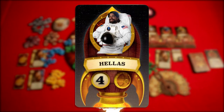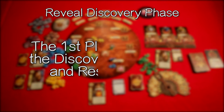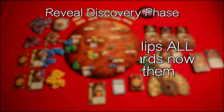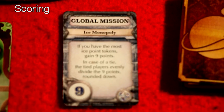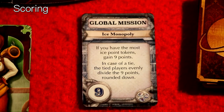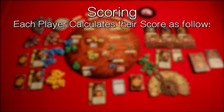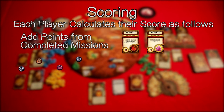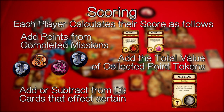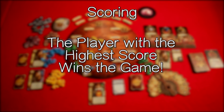This leads us to the final steps of the game: the reveal discovery phase. This will happen after round 10. The first player flips all the discovery cards and resolves them. Then in the final scoring phase, players reveal their mission cards and determine if they were completed. The player with the most ice point tokens gains points for completing the Ice Monopoly global mission. Each player then calculates their final score: add points from completed missions, add the total value of collected point tokens, and add or subtract from discovery cards. The player with the highest score wins.